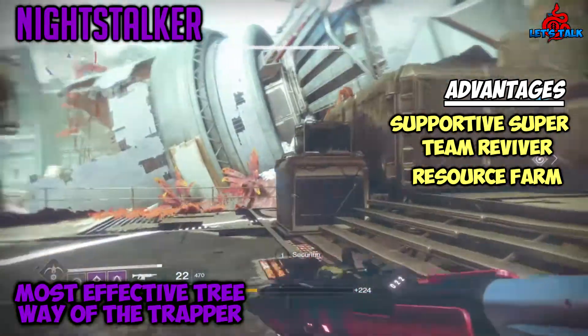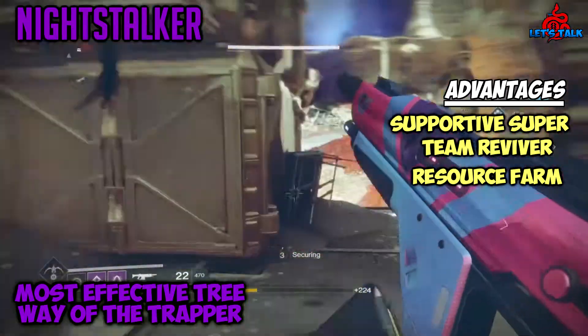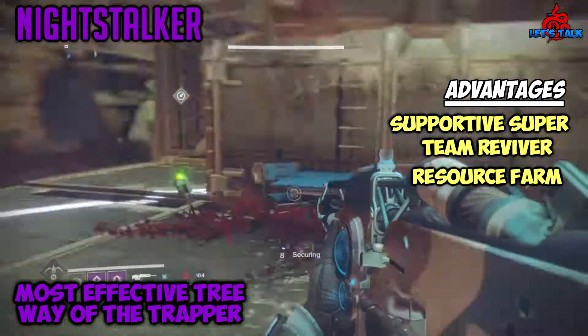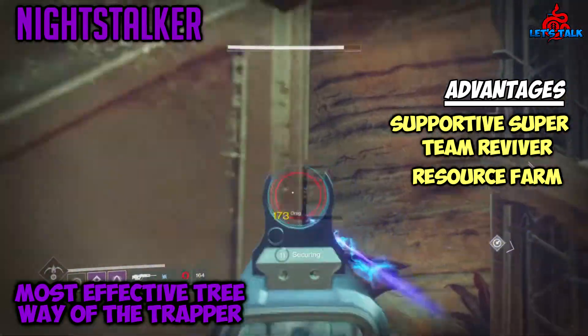Keen Scout makes farming planet engrams and challenges easier to accomplish. You could always use a Scout Report for the corresponding planet, but who wants to spend that glimmer when you're trying to buy mods?